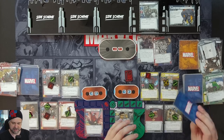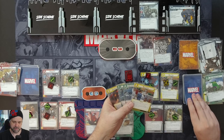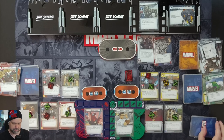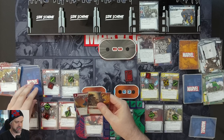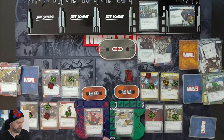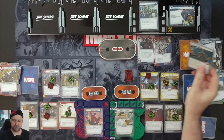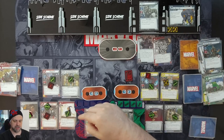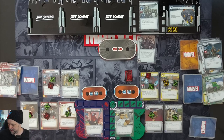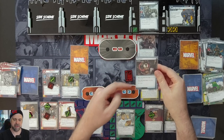Bruce Banner gets five cards: Concussive Blow, Crushing Blow, Banner's Laboratory, Beat Cop, and Thunderclap. Spider-Man gets five cards: Power of Aggression, Spider Sense, Toe-to-Toe, Boot Camp, and Bug. Two threat on the main scheme. Rhino schemes against Bruce Banner for one plus one boost — two threat. Rhino would attack Spider-Man but Webbed Up triggers — we discard it and Rhino gets stunned. We get our encounter cards.